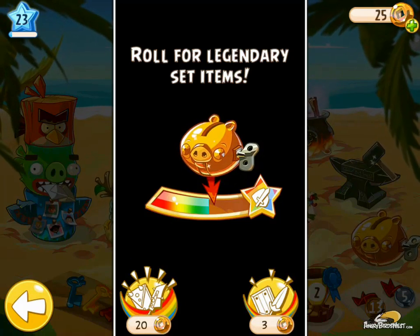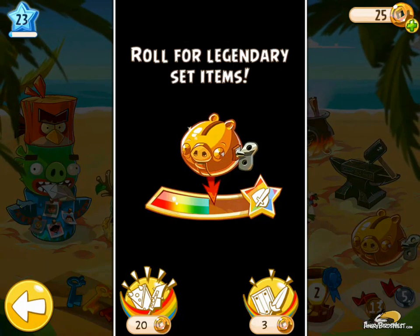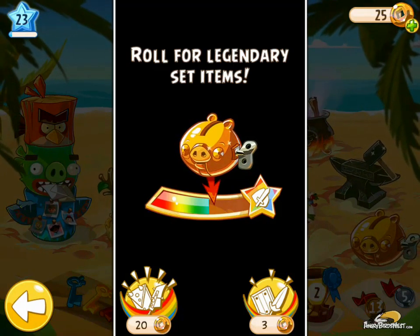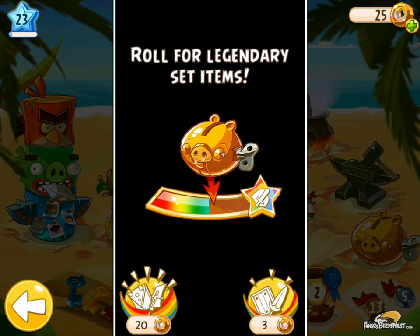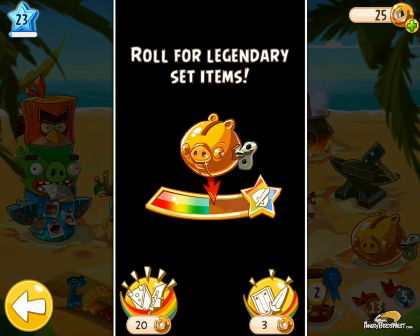So that's going to raise my rainbow bar just a little bit. And once that rainbow bar is completely full, you get to roll for 20 lucky coins. You can roll — I think it's 20 at that point — for a legendary item, which is something that's just super powerful.